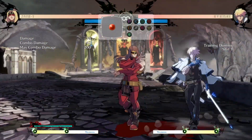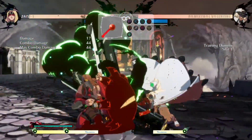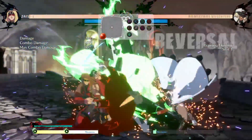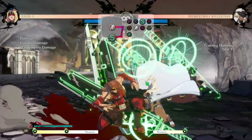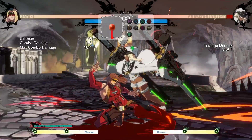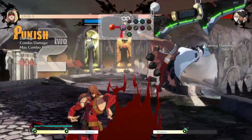Usually with this setup, if you're doing a gapless 5H into drills or into invite hell, you could get like half your eddy gauge back — that's if you don't stall at all. If you do stall, I usually get about two thirds to three quarters. If you want to be completely reversal safe, the timing might be a little strict but it's not too hard to get down.